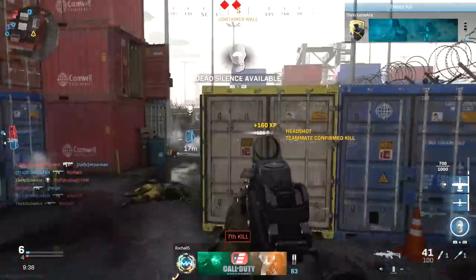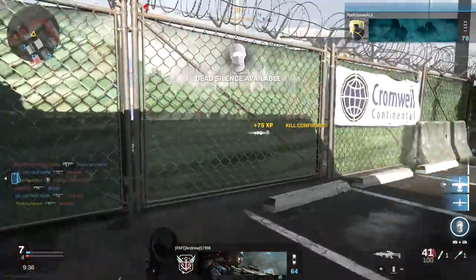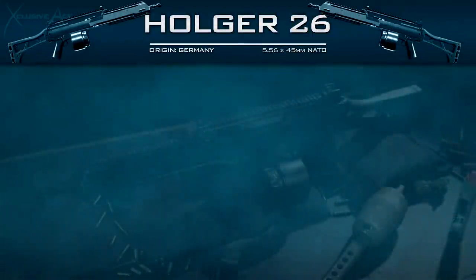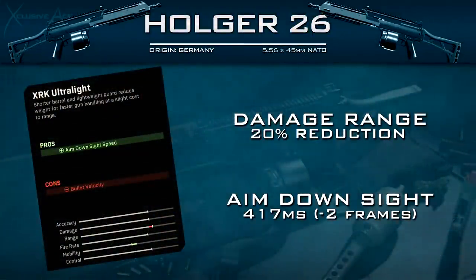Now let's move into some of the unique attachments with the Holger, kicking it off with the barrels. There are only two barrels you can unlock, and the first one is the XRK Ultralight barrel. With this one, we get an improvement to our aim down sight speed — roughly two frames at 60fps — so our new aim down sight time is 417ms, which is still quite slow but much faster than the base.